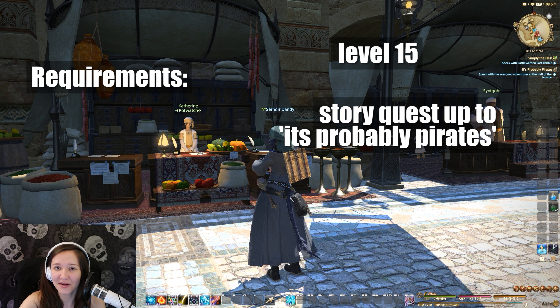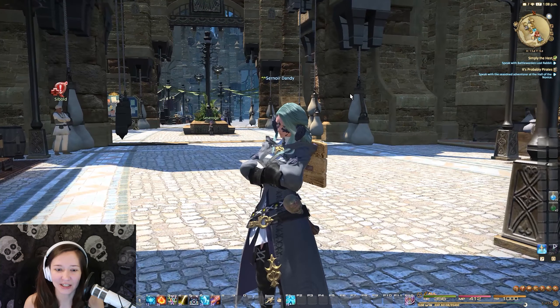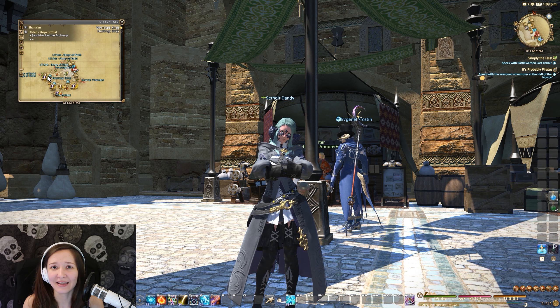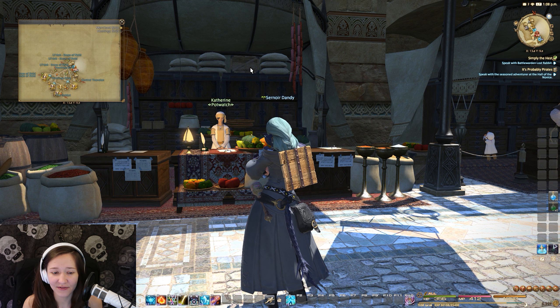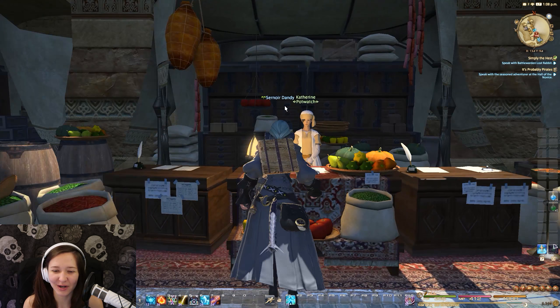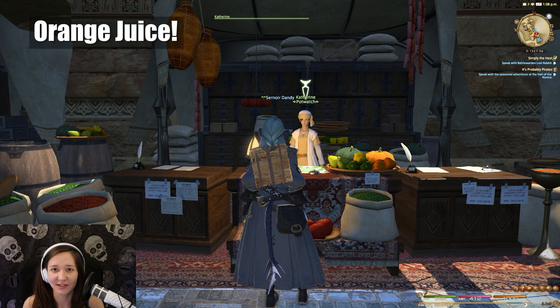It's probably the Pirates quest I'm on, and that's literally just after you finish those. So once you reach level 15 and everything, before we go and run all the way to the quest that gives us dyeing, we need to stop by the potwatcher here in Ul'dah — it doesn't have to be Ul'dah, but anywhere you can find a potwatcher or a merchant that sells food. Find them first — it'll save you time. Then running all the way to the guy that gives you the dye stuff only to hear 'I need some orange juice' and you're like, where the hell do I get that? So go to the potwatcher and buy a pot of orange juice for seven gil.